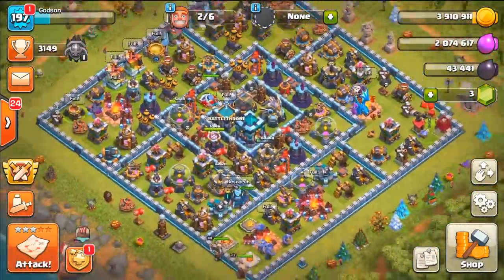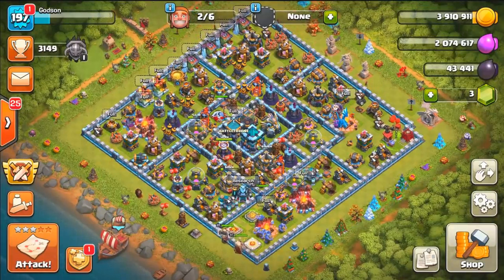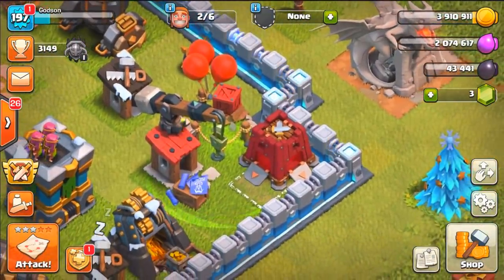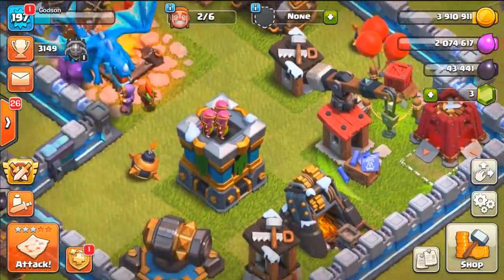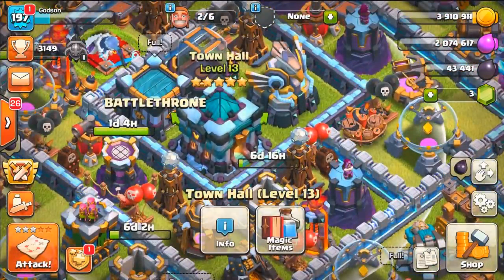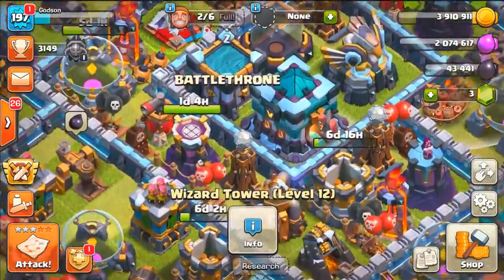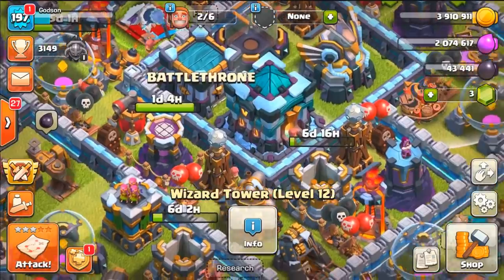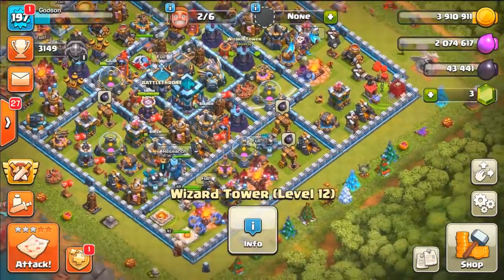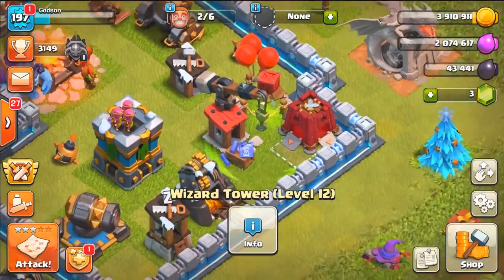What's up guys, it's GossedDudes and welcome back to Clash of Clans! Today I finally unlocked the Siege Barracks — I can't believe it, it took so long. I was focusing on other things like the Town Hall, which I maxed last episode, and I got the Eagle Artillery, lots of Wizard Towers. Wizard Towers are probably one of my favorite things to upgrade, they just look so cool, and a lot of the troops too.